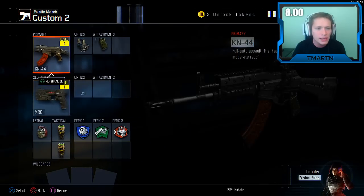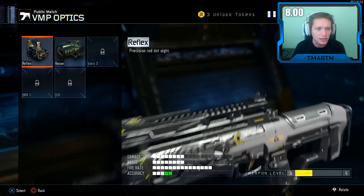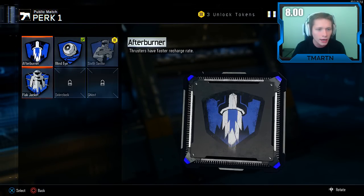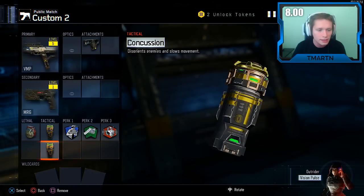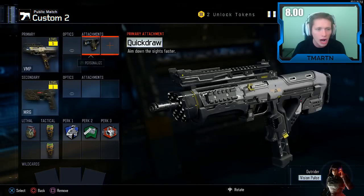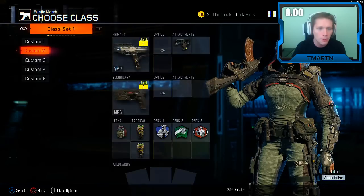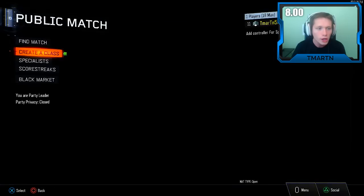We should actually set up a second, rushy class just in case. We're gonna go quick draw there. Six cents would probably be pretty good — we've got awareness. I don't know what else we could really do; we don't really have any other options. I don't want to put a suppressor on it. So unfortunately we're gonna lose a point there, and then we're gonna put six cents over here. I doubt we're gonna get native, so boom — there we go.